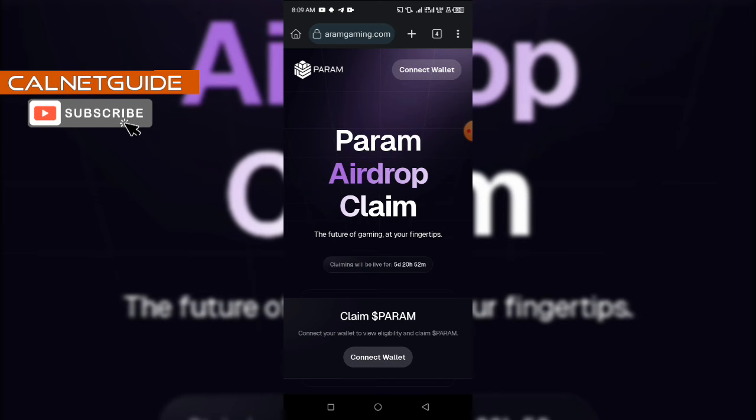You're going to send just one dollar worth of Ethereum in Arbitrum chain. You can buy this from any exchange or any vendor. Once you have gotten this, you send it to that wallet that you connected during the social farming.